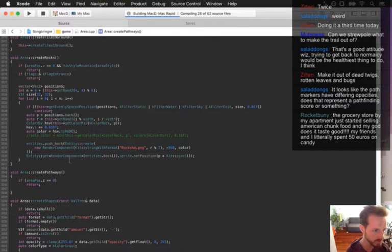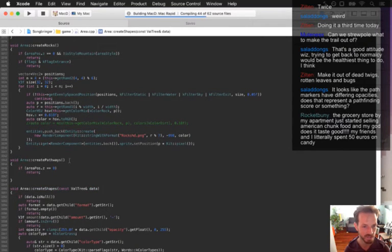The grocery store by my apartment just started selling American junk food — oh, junk food, my god does it taste good! You spent 50 euros on candy? Awesome, Rocket — this is great, man! 50 euros — you must have got the mother load of all candy hauls!